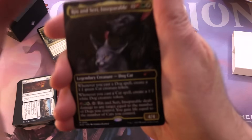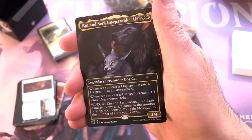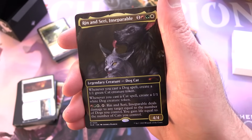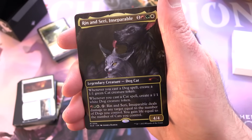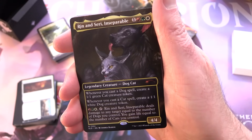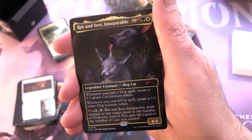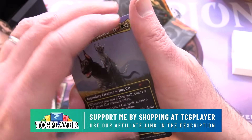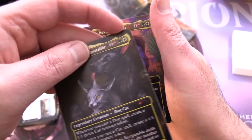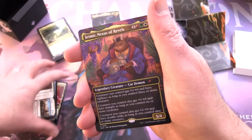Starting off we have Rin and Seri, Inseparable — a mythic legendary creature, Dog Cat, 4/4 for one red, green, and white. Whenever you cast a dog spell, create a 1/1 green cat creature token; whenever you cast a cat spell, create a 1/1 white dog creature token. Tapping deals damage to any target equal to the number of dogs you control and you gain life equal to the number of cats. The other side has different artwork — cats versus dogs. This is a thick display commander, purely for display, not shuffled into the deck.